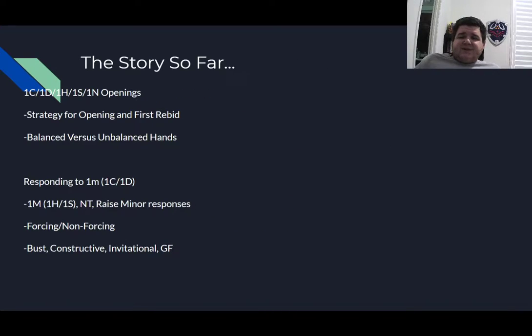For a recap, concepts covered today: the major-emphasis focus when responding to one club or one diamond — the priorities of first showing a major, then raising, then bidding no-trump. We covered the principle of forcing versus non-forcing, and you now understand these different ranges for thinking about your hand as responder and how they correspond to different potential bids. In the first episode we covered the five basic openings, strategy for opening and planning rebids, and how to think about balanced versus unbalanced hands.